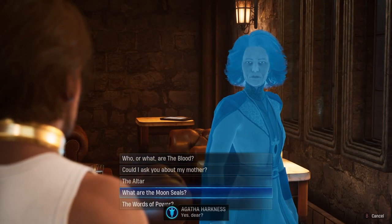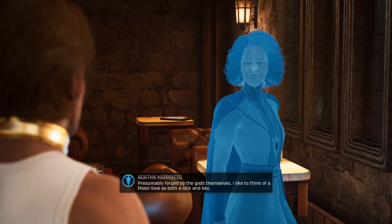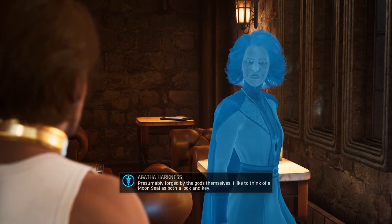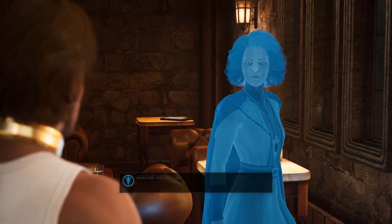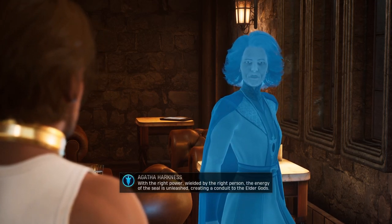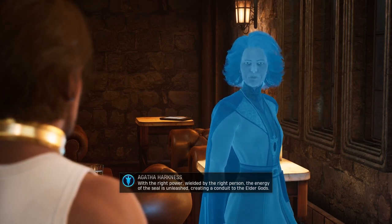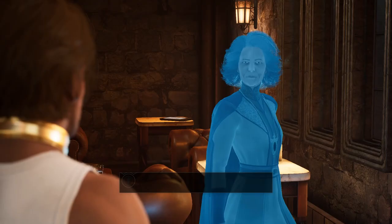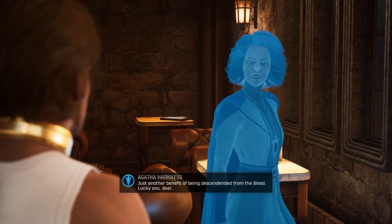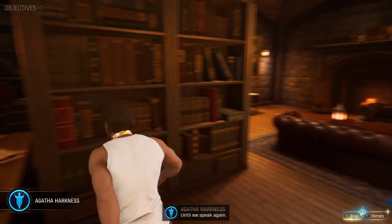Agatha? Anything? Yes, dear. What do you know about the Moonseals? Presumably forged by the gods themselves - I like to think of a Moonseal as both a lock and a key. With the right power, wielded by the right person, the energy of the seal is unleashed, creating a conduit to the Elder Gods. Right, and I am that right person - just another benefit of being descended from the blood. Lucky you, dear. Yes... lucky me. Until we speak again.